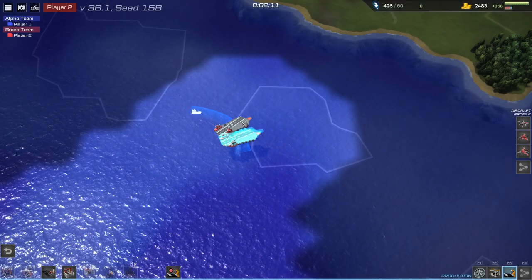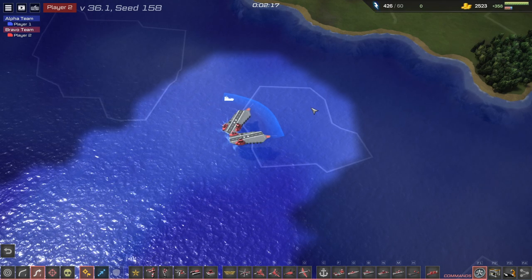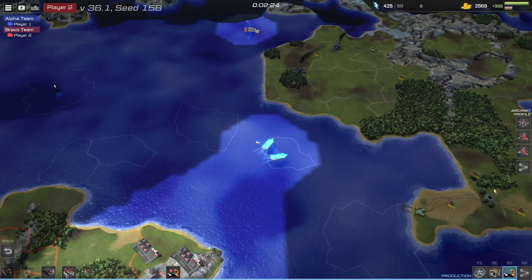Aircraft Carrier. The aircraft carrier is the only unit in Lionwar that can be selected. It is a hybrid of an airbase structure and a naval unit. You control the position of an aircraft carrier like you would any other units in Lionwar through commands with the aircraft carrier set as a receiver.